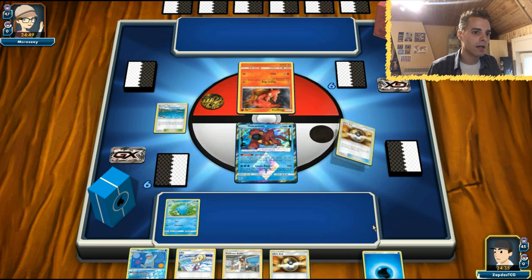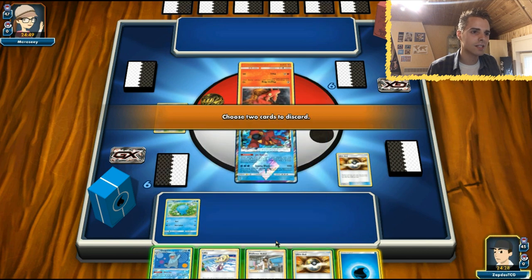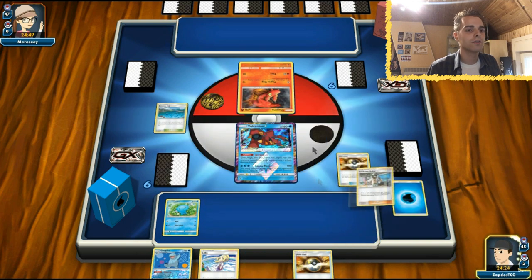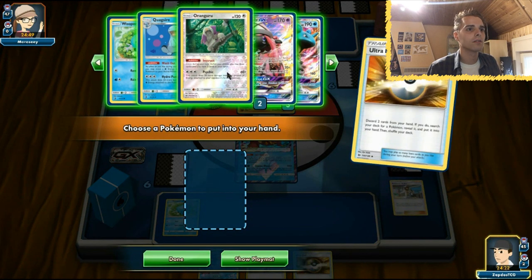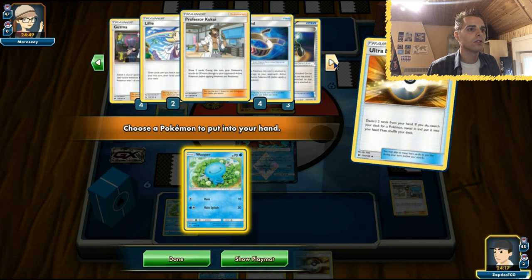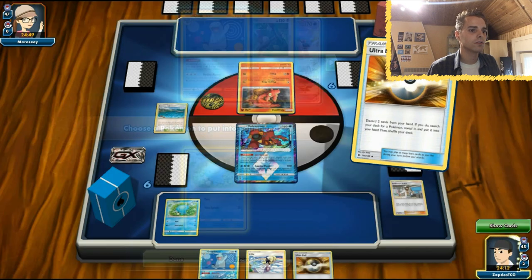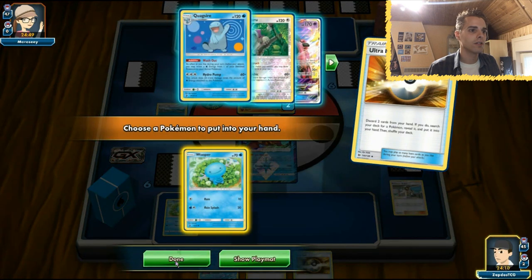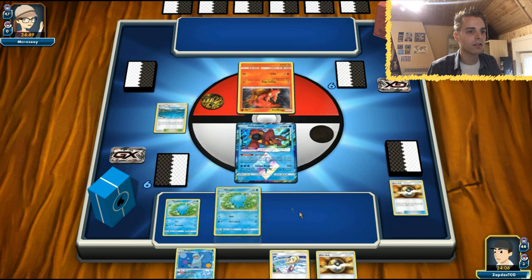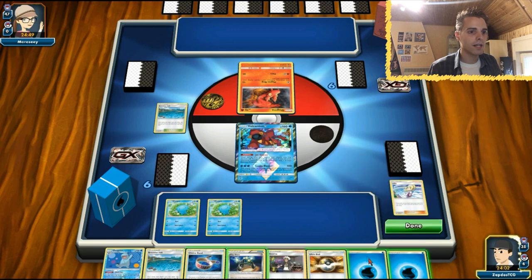Let's get rid of that. I want to get another Wooper out because we have a Quagsire in hand, and that Quagsire is actually kind of a viable attacker. Here comes Lillie - and that is a very nice hand. Energy over there, XP Share over here, Ultra Ball.